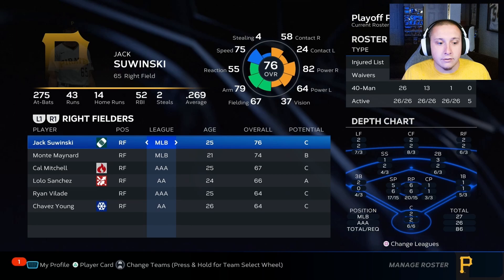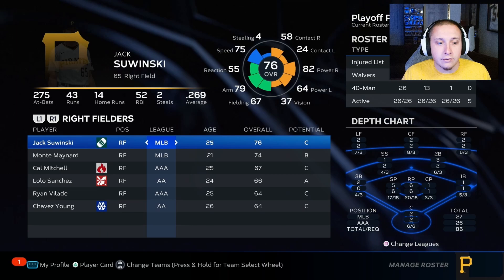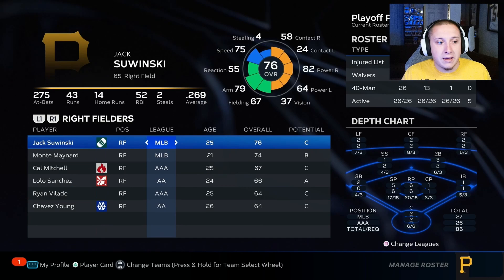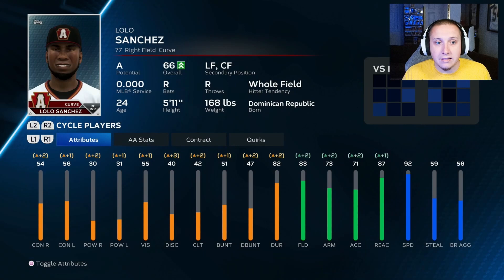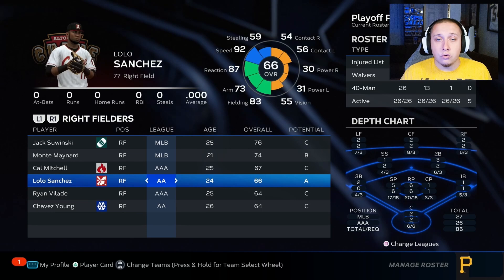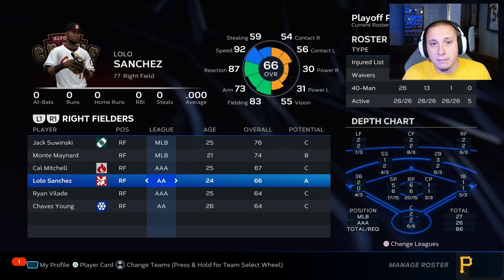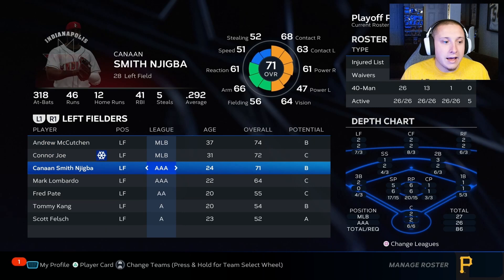We also need to consider how Sanchez compares against the double A center fielders and left fielders he'll stack up against for playing time. The highest overall double A center fielder is a 59 — already lower than Sanchez. In left field the top player is a 55. So we're basically guaranteeing Sanchez is the highest overall outfielder at double A across all the positions he can play, meaning the auto lineup will get him in constantly. That's going to be more beneficial for his development than sitting behind Mitchell, Swaggerty, White, and Kanan Smith-Njigba.